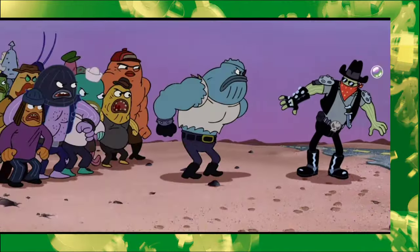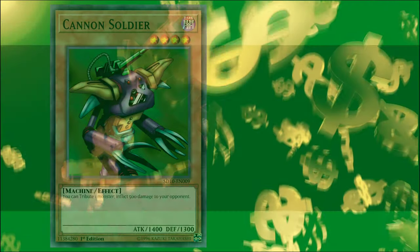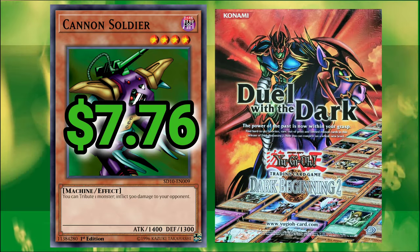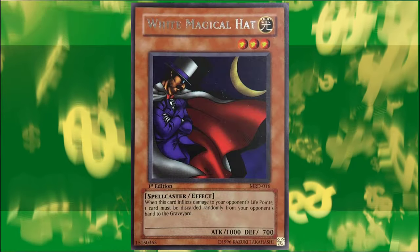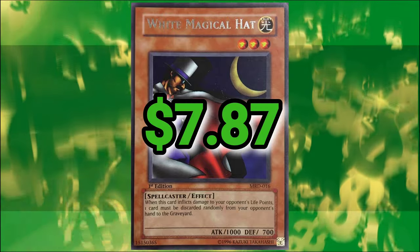For those of you prone to post-traumatic episodes by the mere mention of a first-turn kill strategy, you may want to look away. Now that we've weeded out all of the bubble-blown double babies from the bar, Cannon Soldier — Super Rare from Dark Beginning 2 — coming in lukewarm at $7.76.